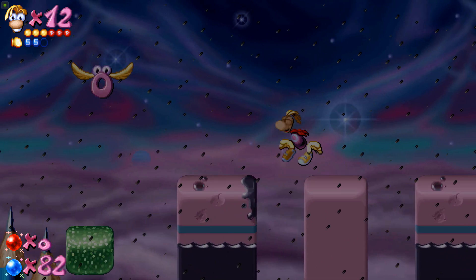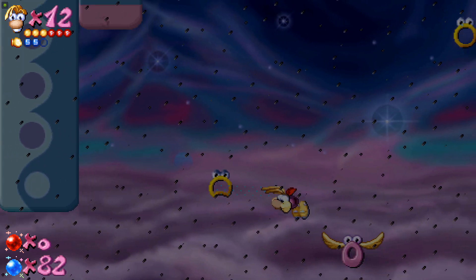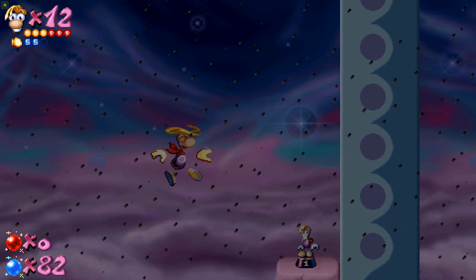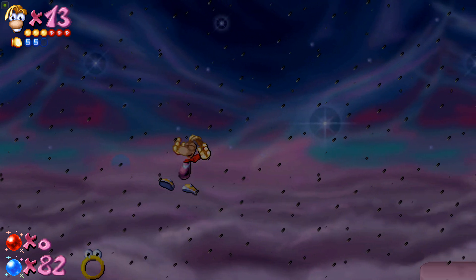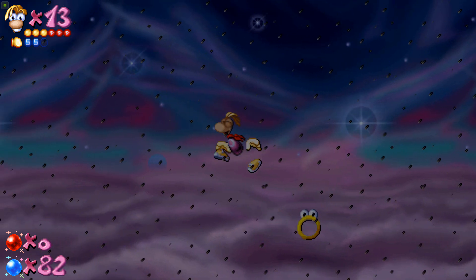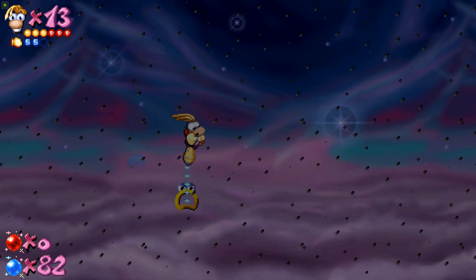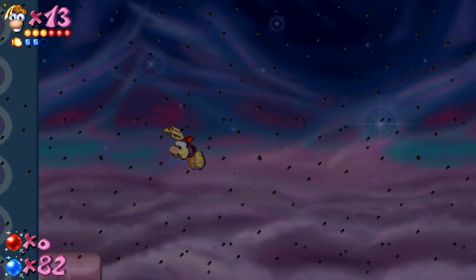That Jendor did more than trigger those enemies — it actually made these rings over here appear. This section is also very different to its original. There was only this platform over here to the right, which was actually a cage. I've changed that to a life because I made a whole new section where I've hidden another cage. Then I added this part over here for the magician token — got it eventually.